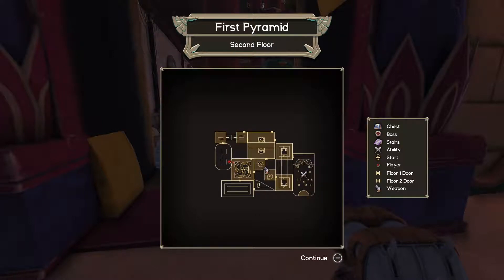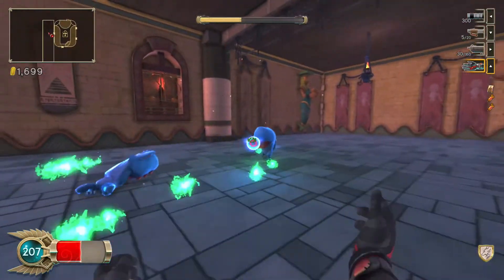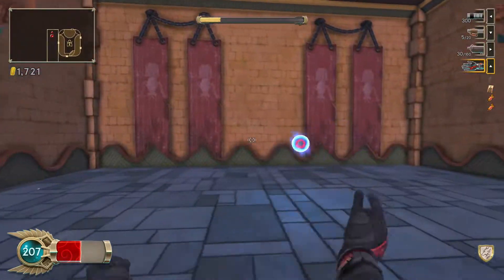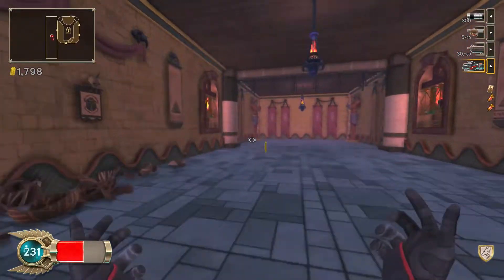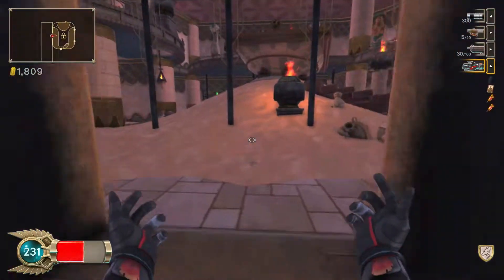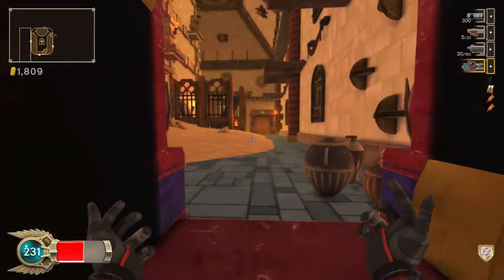You move your way up the pyramid taking on random waves of enemies in randomly laid-out rooms. As you go, you earn gold and get scrolls which add little perks that could be negative or positive. There are challenge rooms where you've got to not get hit or beat it in a certain time, and that offers great reward.